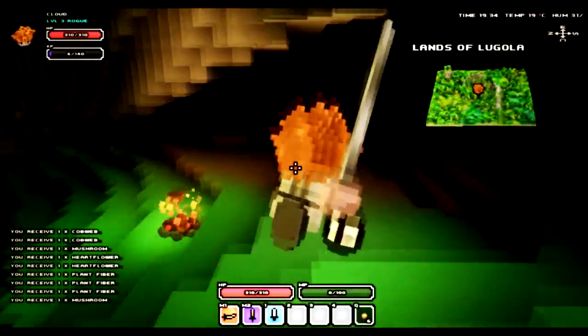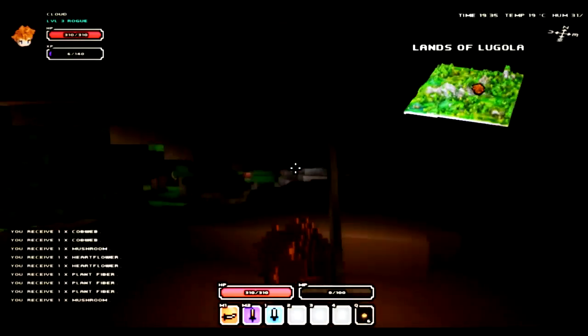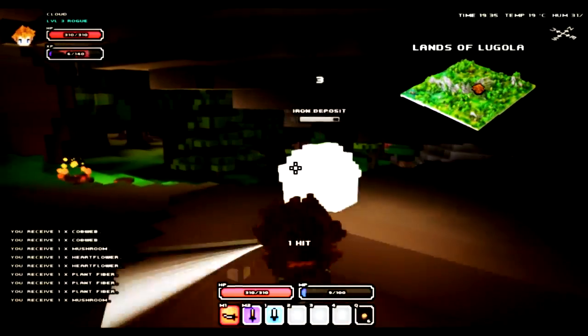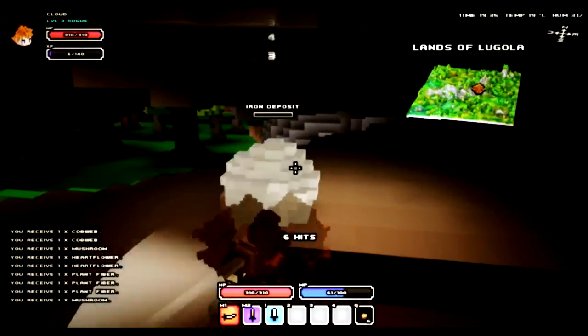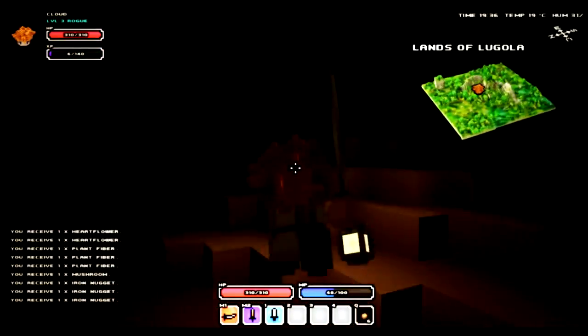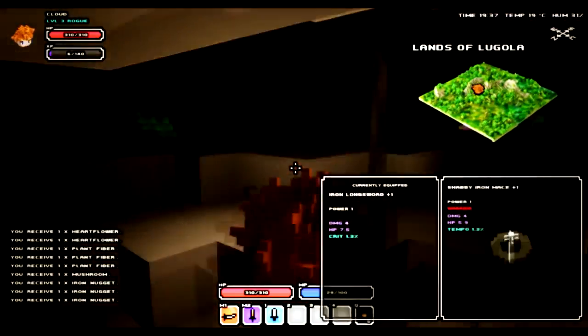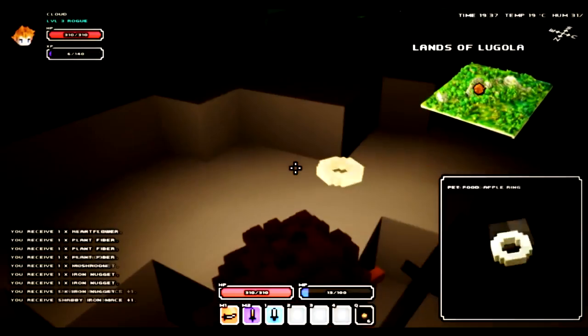So let's continue on our adventure — let's just ignore those. As you can see here, there are iron deposits which you can attack and they're going to drop some items. Just press E — iron nugget.